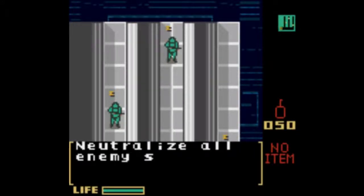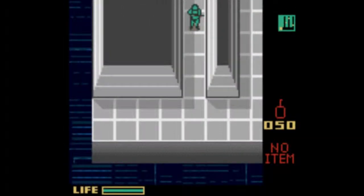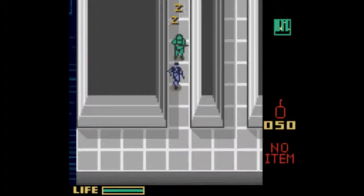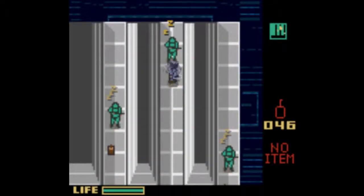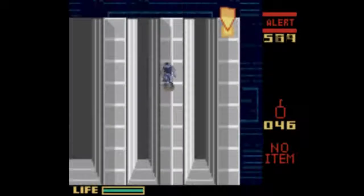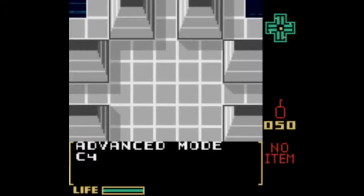Practice Level 3. Neutralize all enemy soldiers and head for the goal. Learn to lure enemies out. Number of enemy soldiers: 3. I don't think I want to lure any of these enemy soldiers. I just want to have them remain asleep and then let things go as they will. Fence Mode, C4.